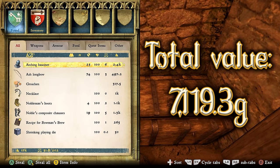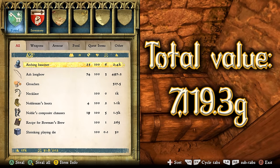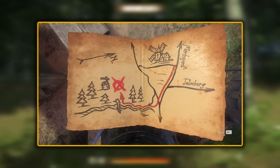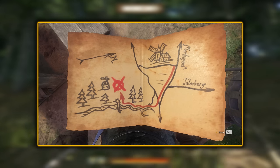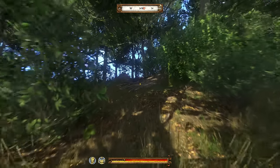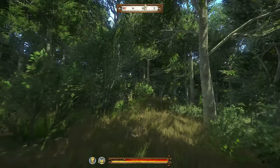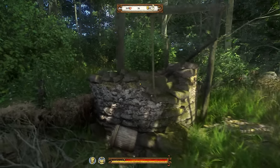We've got a combined value of 7,119.3 gold in this chest — not bad at all. And finally we have treasure map number 5. As we can see, it's clearly marked near the well, so if you couldn't find this one you're going to be annoyed at where it is. Walking uphill into the woods from the river, keep heading up towards the field until you should hopefully see a bunch of rocks and bushes — stuffed away in here is a well.